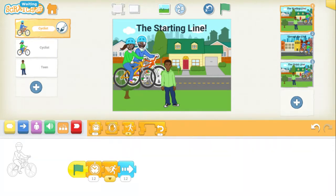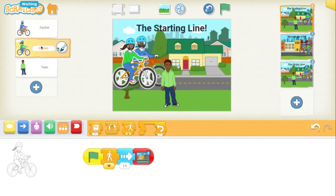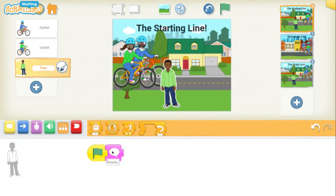For my characters I use photographs for their faces — that's a fun feature we talked about in a different tutorial. If you look at the code for the blue shirted biker, the code says when green flag is clicked, wait 12 seconds, zoom ahead 12 paces. Our green shirted biker has a similar command: when green flag is clicked, slowly go ahead 14 paces.